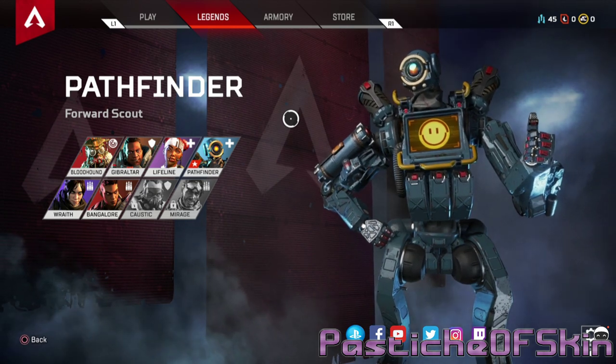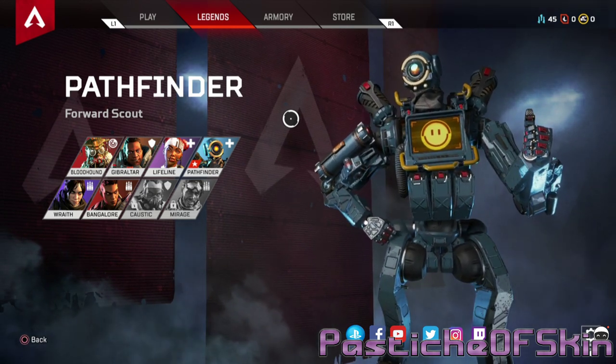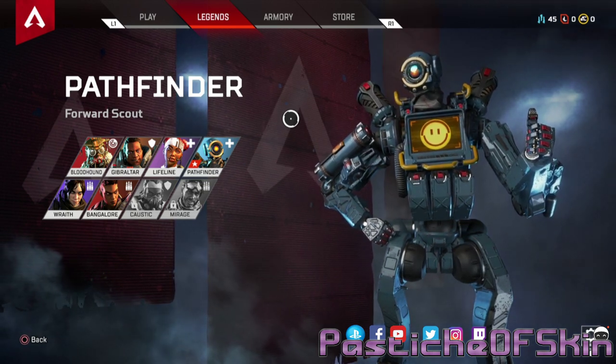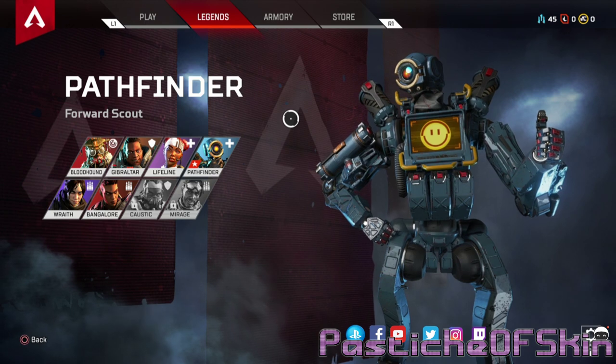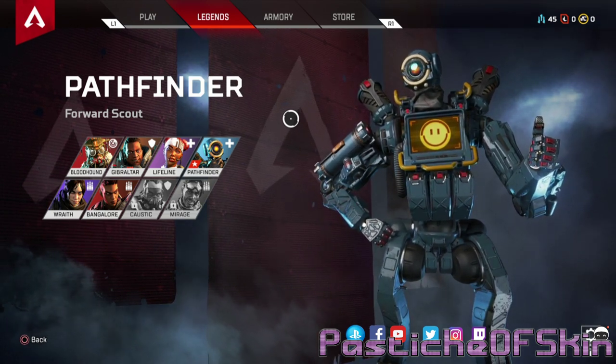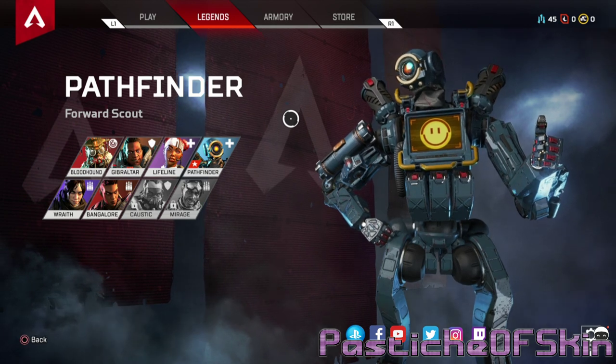We'll take a look at their costumes and all the unlockables that are available, and then finally we'll look at their skills. Pathfinder — he's a droid. Not expecting much, but it looks like they tried to put as much personality into this droid as possible. He's like thumbs up and looking around, as if to say 'I don't know why I'm doing it but hey, they programmed me this way.'